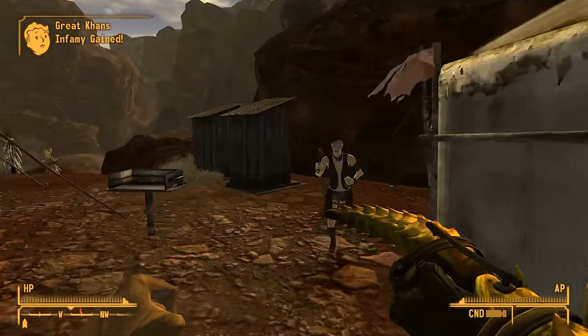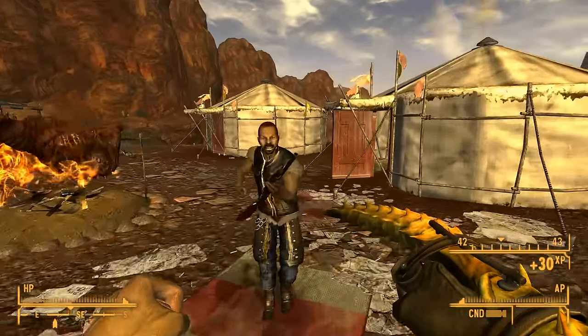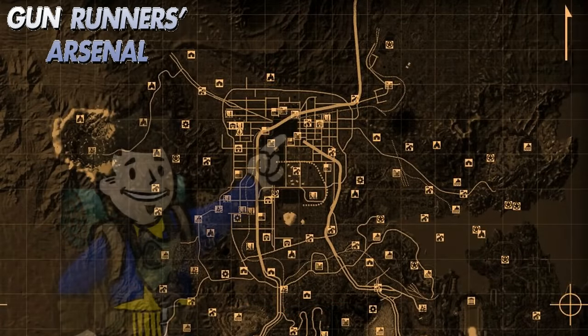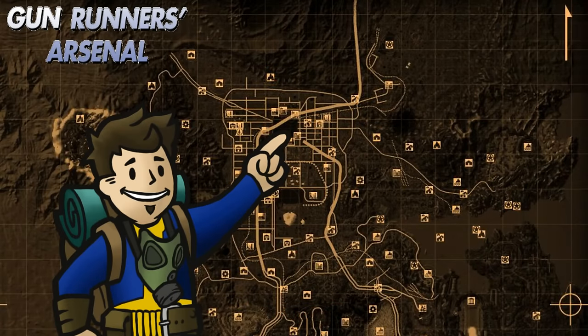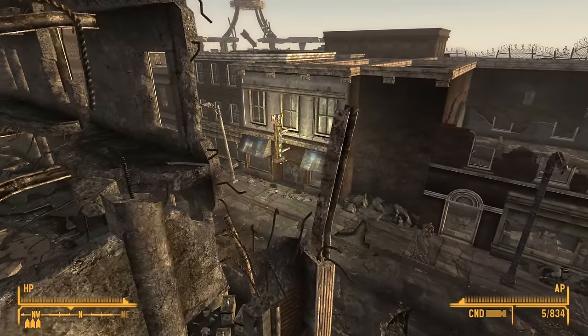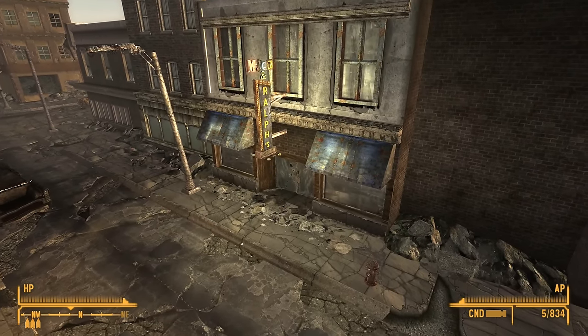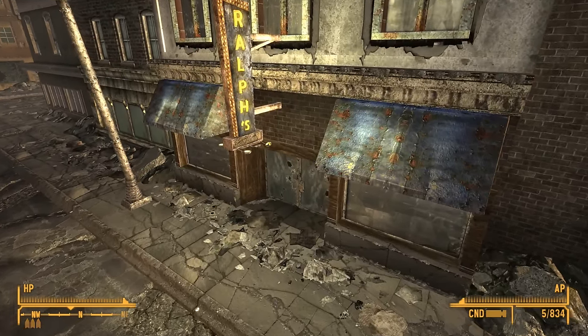Despite the rarity of mantis gauntlets in general until Honest Hearts, the Embrace of the Mantis King being a unique has a guaranteed location. Make your way to Freeside on the north end of New Vegas and stop by Mick and Ralph's — Mick will be the one who has this for sale, provided you have the Gunrunners Arsenal DLC. And if Mick had a violent accident — not pointing any fingers — the Vendortron at Gunrunners might have it instead.